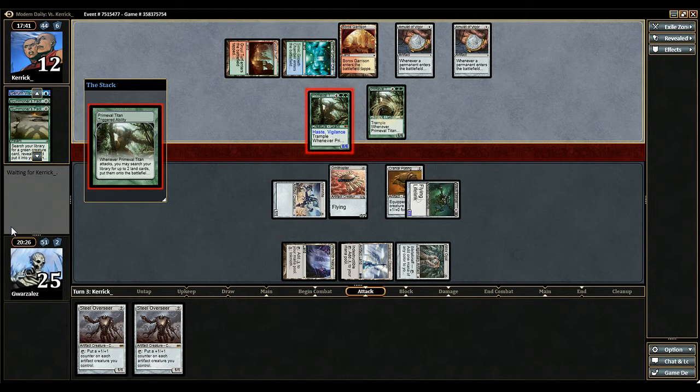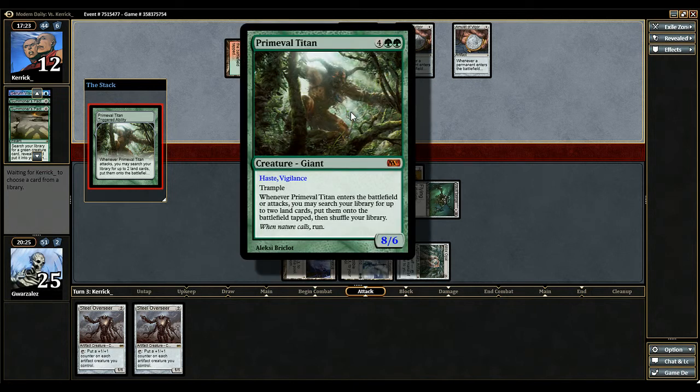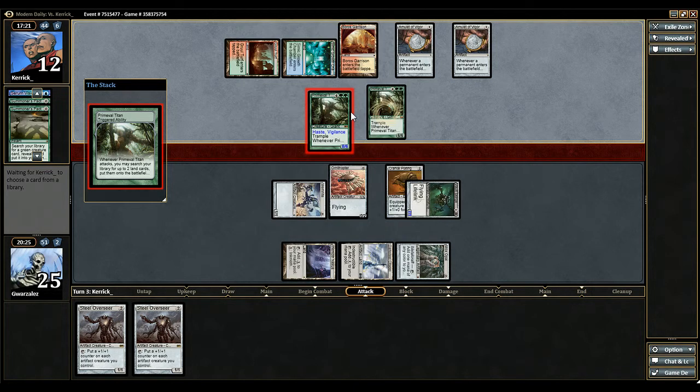He's going to get in for 8 though, because I don't want to block with my Ornithopter. We'll see what he tutors up here — maybe the double-strike land. He's doing this on his turn 3, no less, and here I was thinking he hit a bad draw.